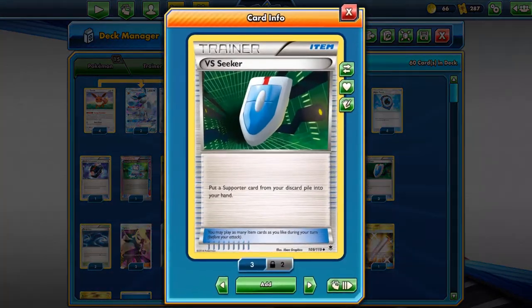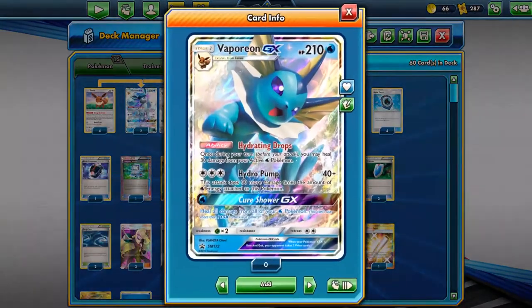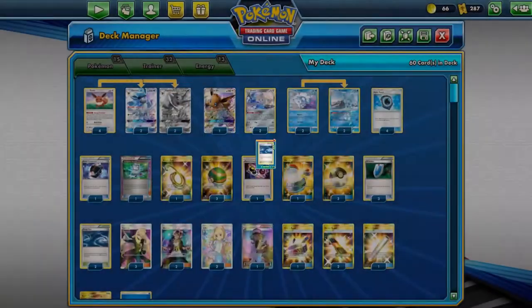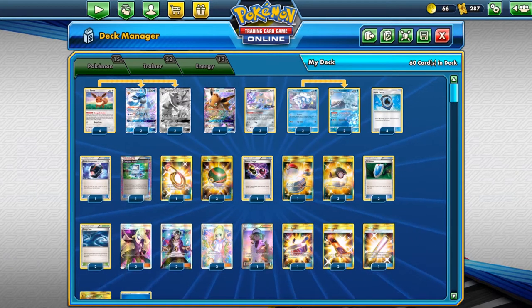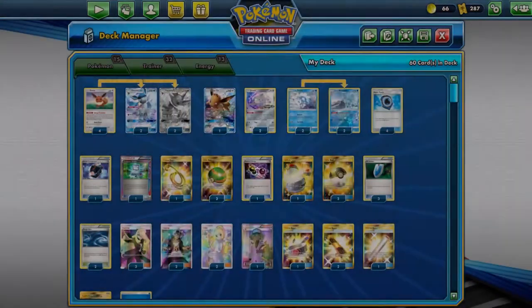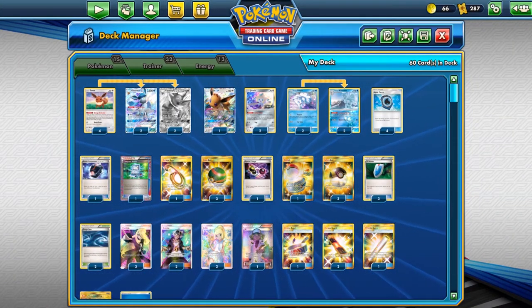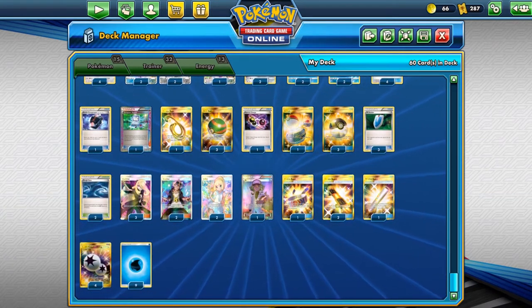We've got three copies of VS Seeker — originally two wasn't enough when we only run two Guzma. Two copies of Rough Seas: if you have two Vaporeons, that's 60 damage healed from your active, and with Rough Seas up that's 90. Three Cynthia for draw support, two Guzma to switch and snipe from the bench, two Lillie, and Anne as a late-game catch-up mechanic. You could possibly put a Colress in, maybe lose a Cynthia or Lillie for it since Skyfield is played in Expanded.